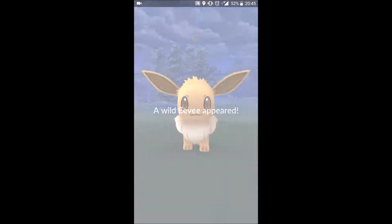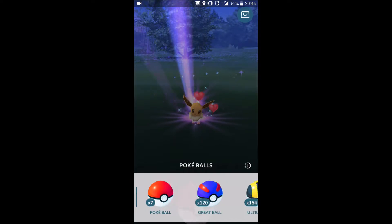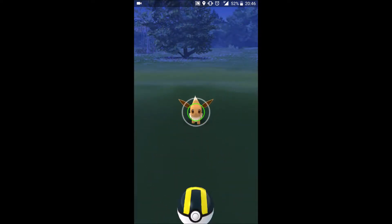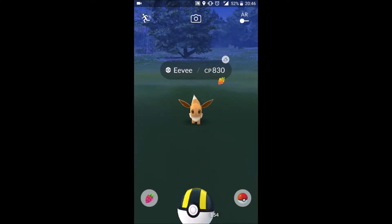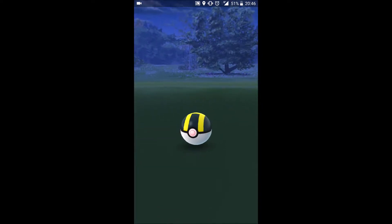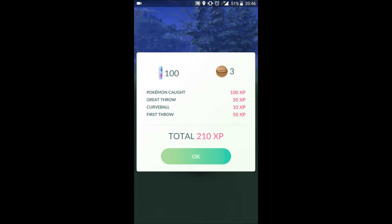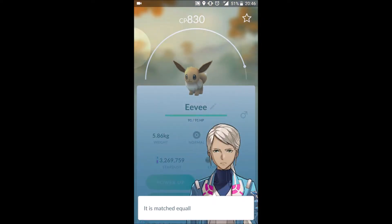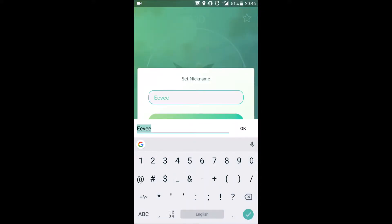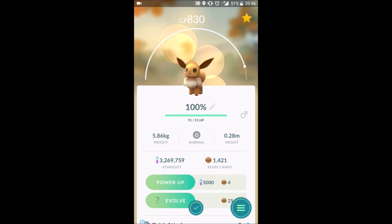As you might have seen in my previous episode, there was a wild Charizard, a 100% Typhlosion, and now there's a 100% Eevee. Definitely not mucking around — Golden Raz, Ultra Ball. This will actually be my third 100% Eevee. To be honest, not entirely sure what to do with this one, as I already have a Vaporeon and an Espeon at 100%, so it's been nice to keep in the bank.